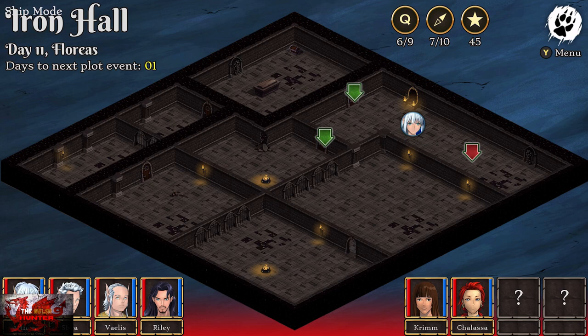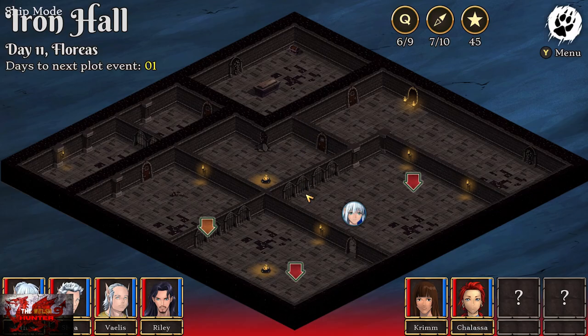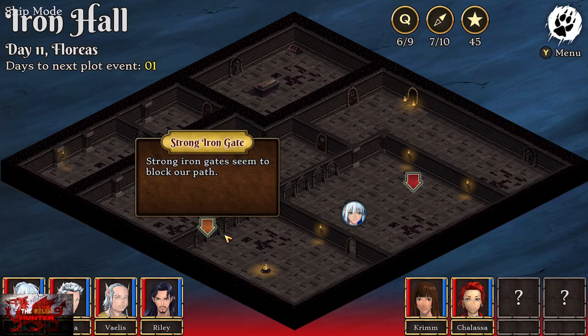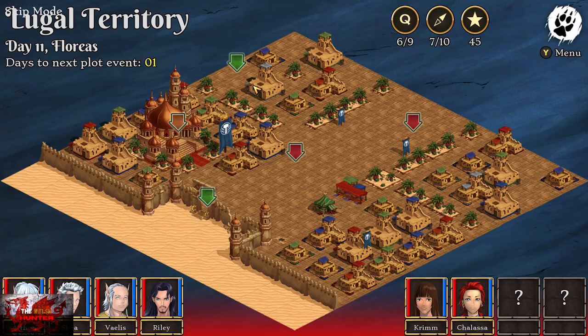We're going to keep clicking any arrow until we get through the dungeon. If you have any choices, it literally doesn't matter which one you pick — I just keep choosing the top option, which is Riley's magic to open the gates. It literally doesn't matter which one you pick, you can just keep clicking any arrow. As soon as we're through the dungeon and we are back here, head to the Kiddu territory to take care of the mercenaries.